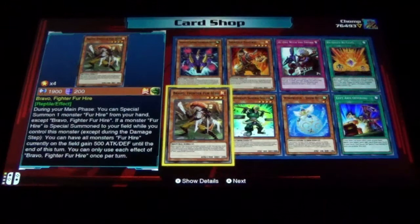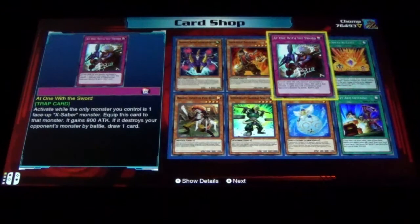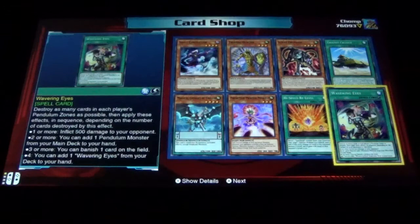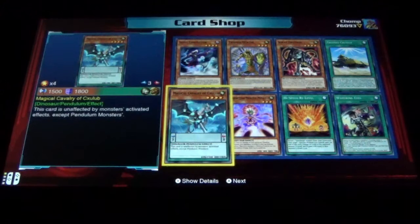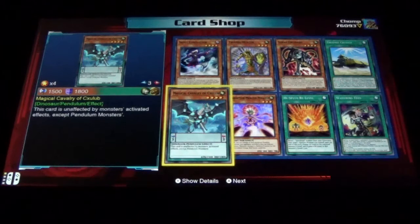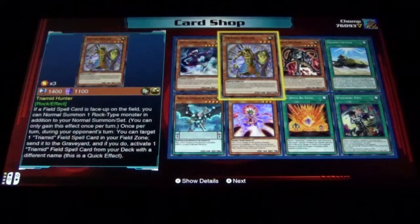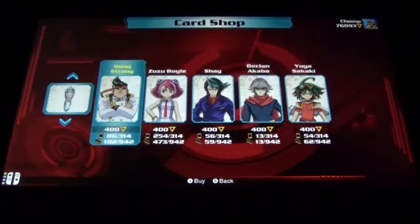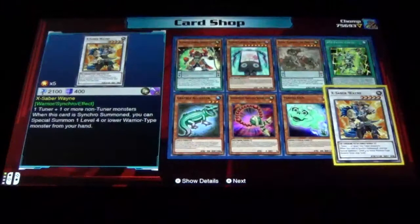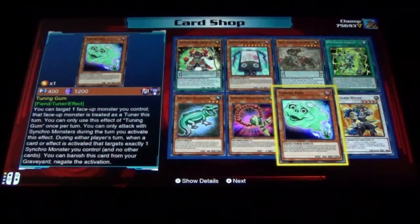Fur Hires are in this pack too, that's kind of cool. Super Heavy Samurai, Shinran Yu, High Speed Roids - got some good cards and good archetypes in this particular pack. Wavering Eyes, High Speed Re-Level, Prediction Princess, Magical Cavalry - I'm not quite sure how to pronounce that. Skull Conductor, Tyramid Hunter, Scrap Orthos, Tyramid Cruiser - I always thought of the Tyramid Cruiser as that one ship from Star Wars. And Tuning Gum.